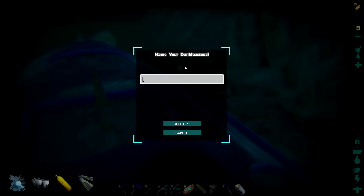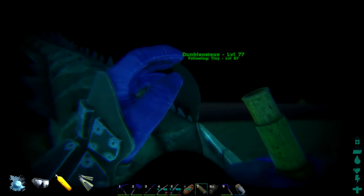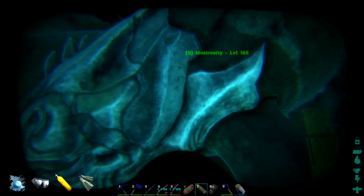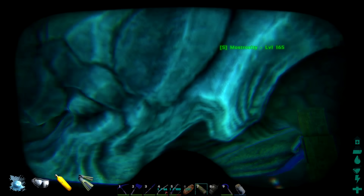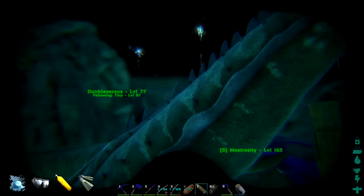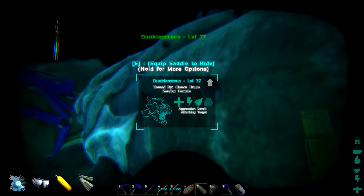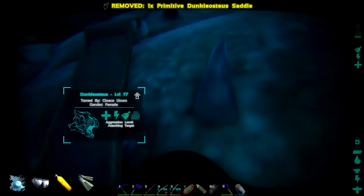And we're back - and it totally tamed up. We got it! Let's cancel the name, we're not really sure exactly what we're going to go with yet. So we got it right here - super cool. This is our new donkey doodler. It tamed out at level 77. Let's go ahead and access the inventory here. Let's put the donkey doodler saddle on it.